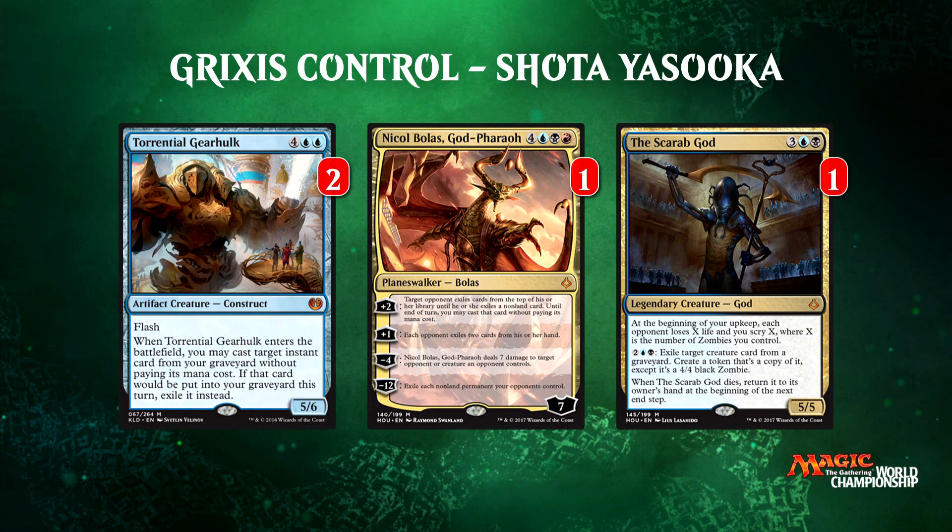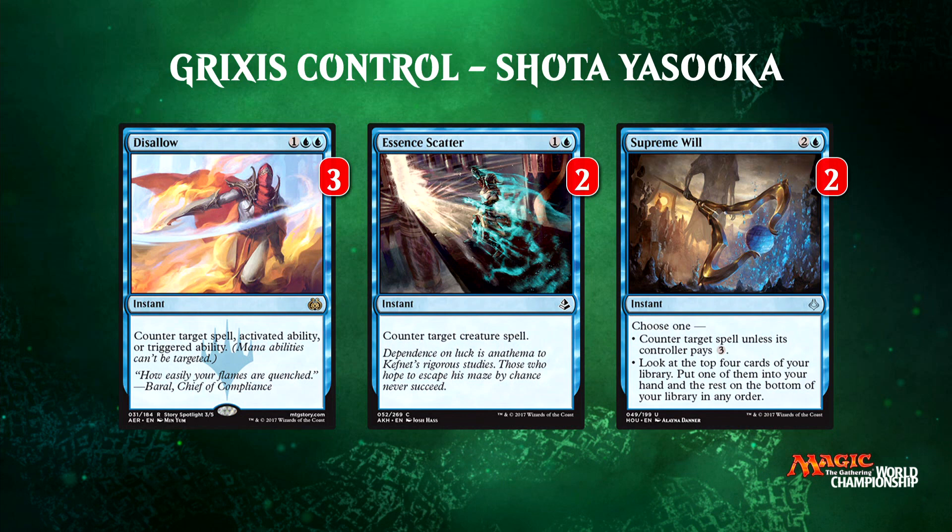Let's take a look at Shota's counterspell suite. Here we've got three copies of Disallow, two Essence Scatter, and two copies of Supreme Will. Disallow is the most powerful — counters everything no questions asked and even stops things like Planeswalker ultimates or other triggered abilities. Essence Scatter is cheap and efficient, slightly narrower range. Supreme Will is the most flexible of the three because if you don't need it as a counterspell, you can use it to dig for answers or even hit land drops.